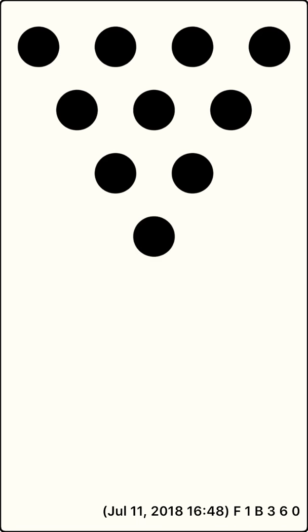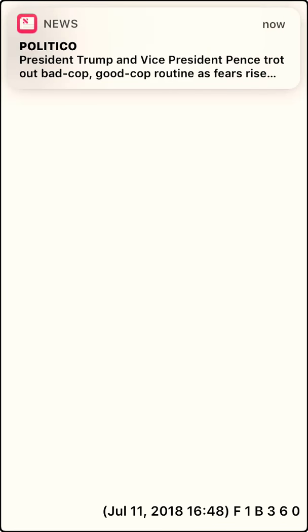It's player one's turn. Frame seven, throw your first ball. You knocked over nine pins, leaving one pin standing: 7. Throw your second ball. You missed all the pins on this throw, leaving one pin standing: 7. You scored nine points.